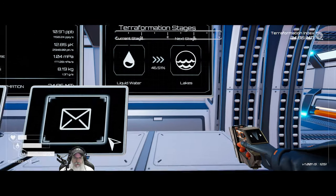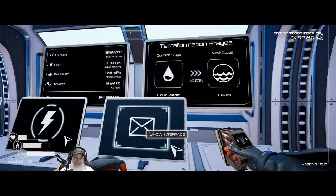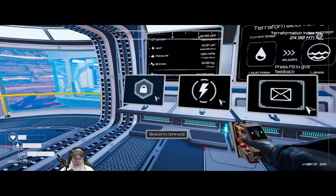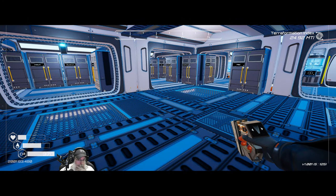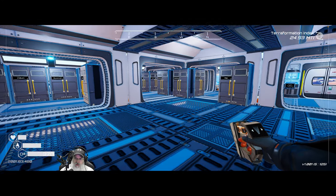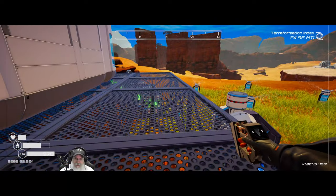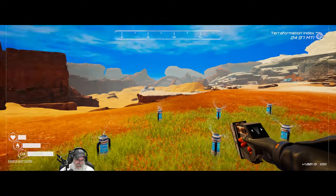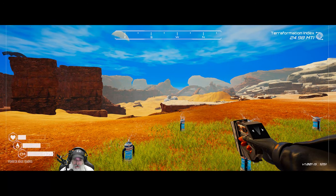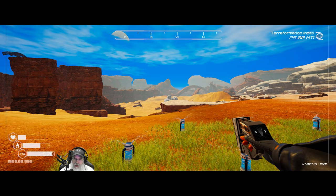Welcome back everybody to Planet Crafter, I'm the Bearded OG and we are 46.53% of the way towards lakes. In this episode we're going to go do a couple of things out and about that a few of you in the comments have been continually reminding me to do. There's apparently a secret compartment in that desert ship that I missed in season one, so we're just gonna go at least open it up.